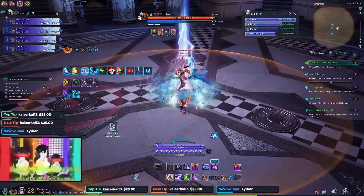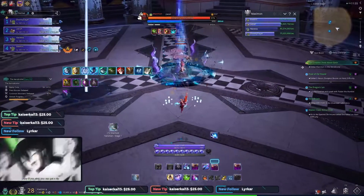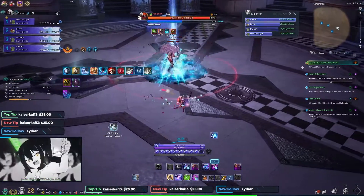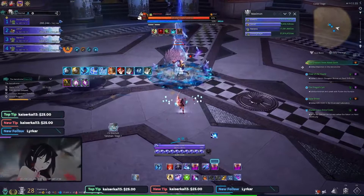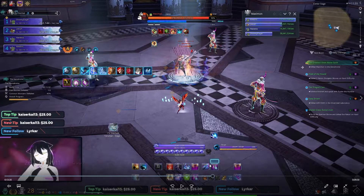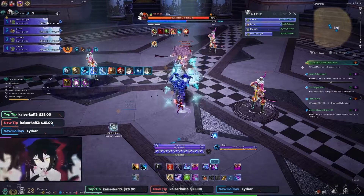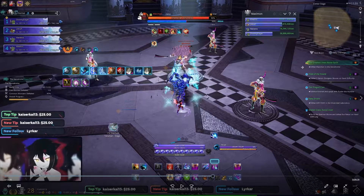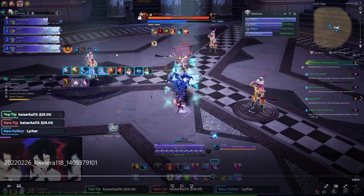He's going to do some slashes towards the tank — be careful. Here comes another AOE — just block it or iframe it. Now here comes the 90% phase and the clone phase. A lot of people don't understand how the clones work so I'm going to go over that here. Maximon is going to point towards a clone. In the 90% phase the clones can jump clockwise or counterclockwise, and if you're paying attention you can tell which way they're jumping.